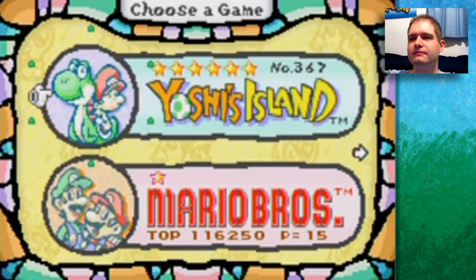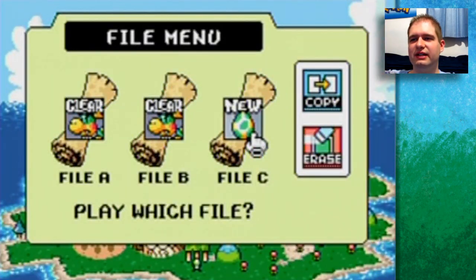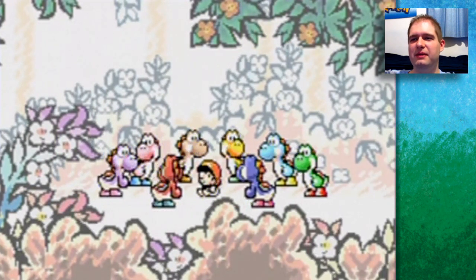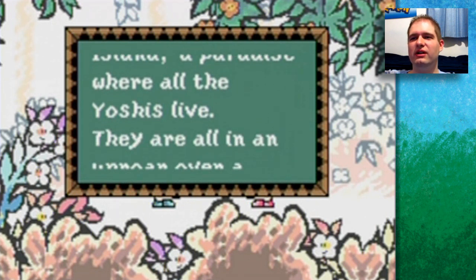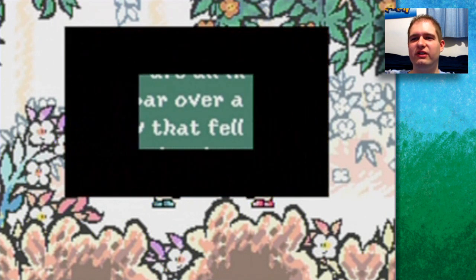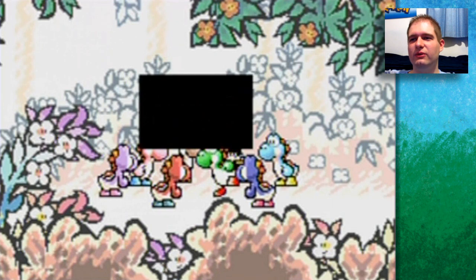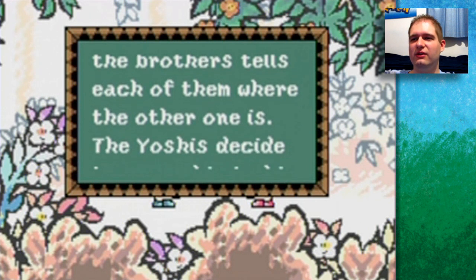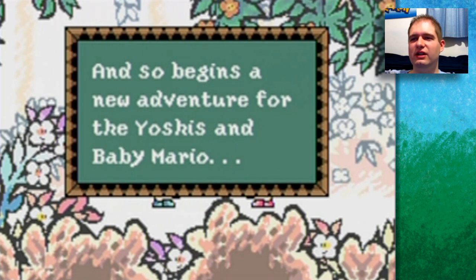I'm going to play Yoshi's Island on the Game Boy Advance, starting with a brand new save file. I skipped the intro, but basically Kamek stole a baby from a stork that was carrying two baby brothers. One fell to the ground — that's the baby right here. Welcome to Yoshi's Island, a paradise where all the Yoshis live. They're in an uproar over a baby that fell from the sky. The Yoshis decided to carry him to his destination via a relay system, and so begins a new adventure for the Yoshis and Baby Mario.